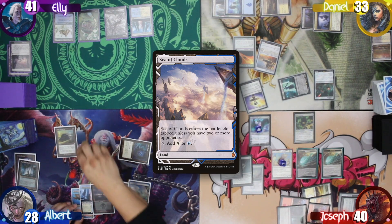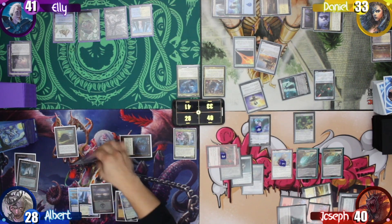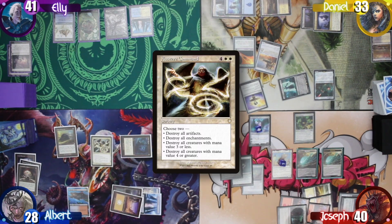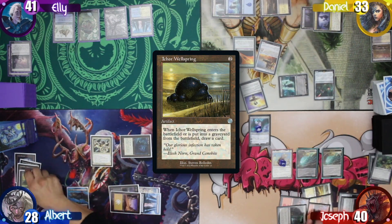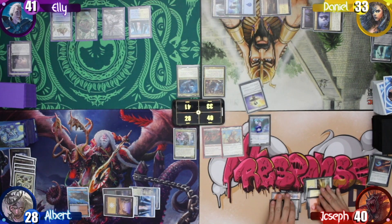I then tap my Commander Sphere for mana to activate my Dimir Signet for a blue and black, then sacrifice my Sphere to draw a card. After that, I tap another 4 for Austere Command, choosing to destroy all artifacts and creatures with CMC 3 or less. My Ichor Wellspring will also go to the graveyard, drawing me a card. The whole board then gets wiped, and I pass the turn.